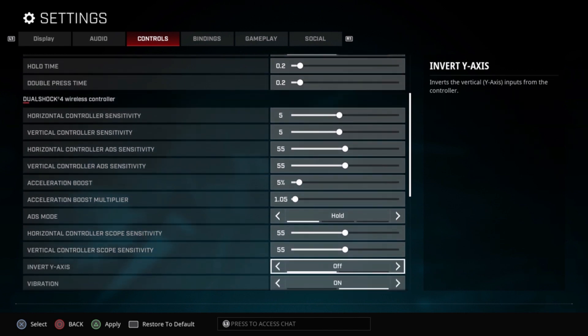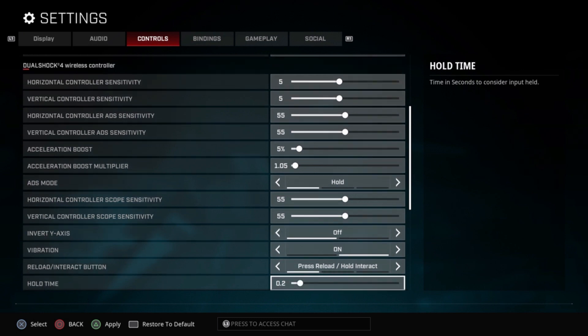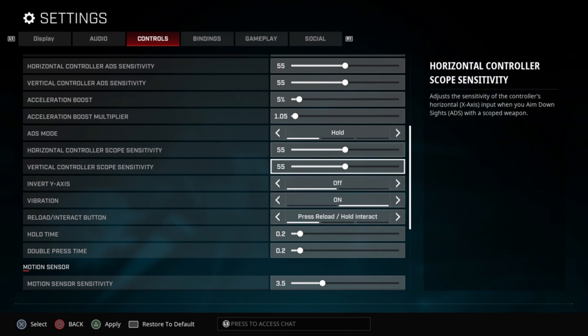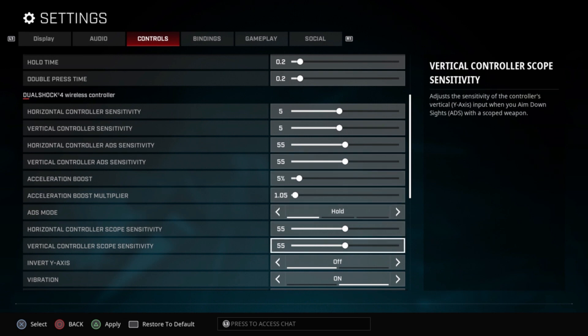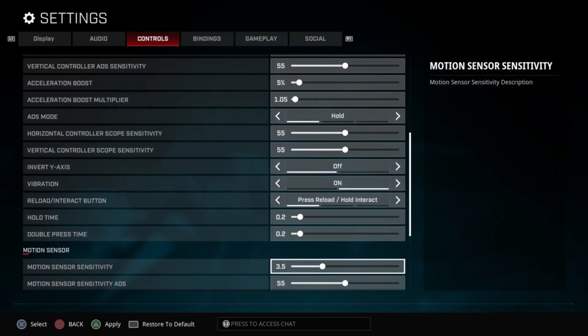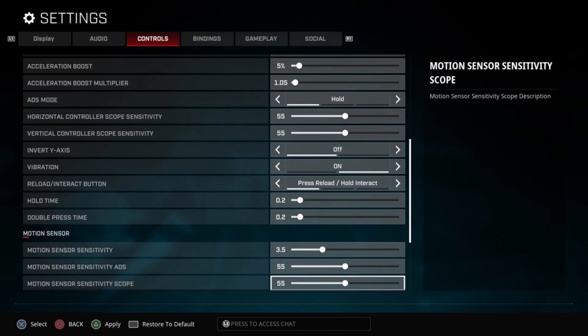Horizontal and vertical sensitivity — bump that up to 55. Horizontal controller scope and vertical controller scope, bump that up to 55 as well. Everything else, keep the same. The more you mess with this, it's just going to make things tricky, so the sensitivity is all you want to mess with. These settings let you rely on headshots and a steady aim while still being faster than the average opponent. That's why we go from 4 to 5, and from 50 to 55 for horizontal and vertical controller sensitivity — and zoomed in for characters like Saint, we get that to 55 as well.